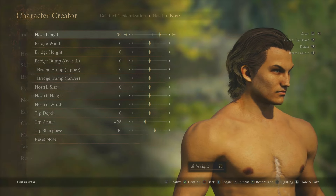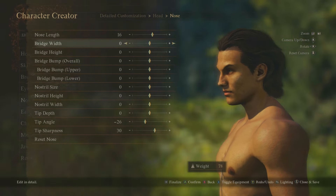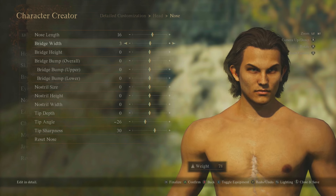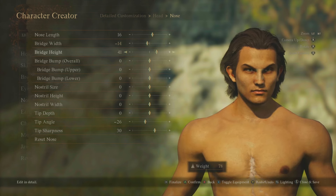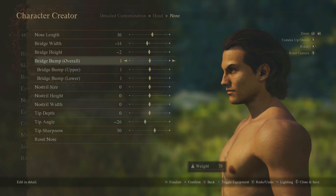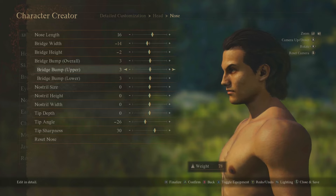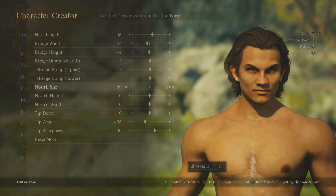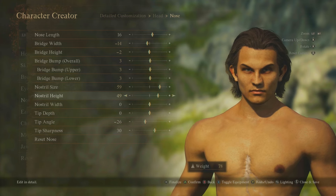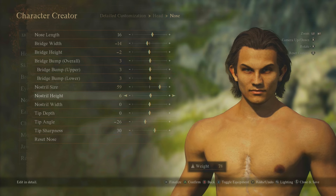Moving to the nose: nose length — wow. I want someone to make an actual real-life person in the game. Bridge width, bridge height, bridge bump overall, and you can customize it individually. We've got nostril size and nostril height. It's funny how facial expressions change based on the way your features are arranged.